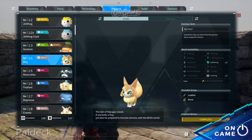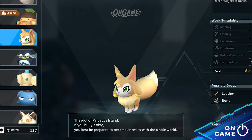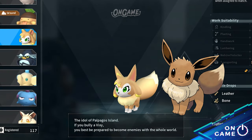Then Pal deck number 14, Foxcicle. You might agree with me that Foxcicle looks a lot like Eevee. You can see they have the same fur cut around their neck and also the same body type.